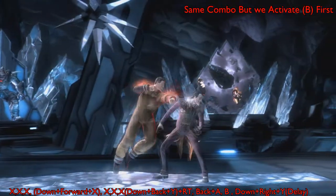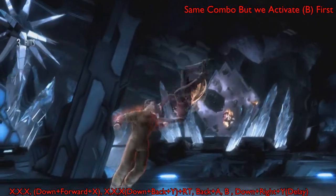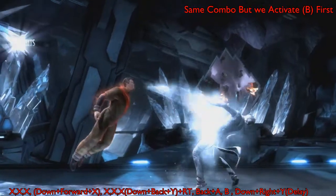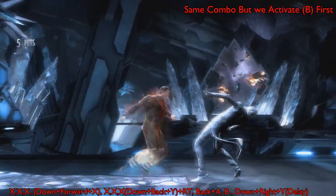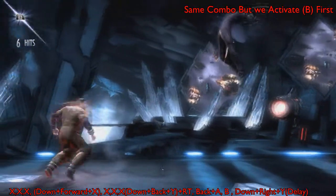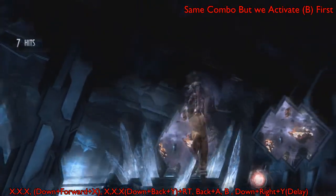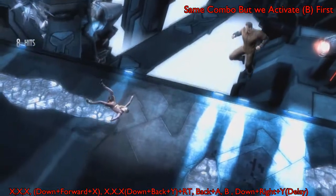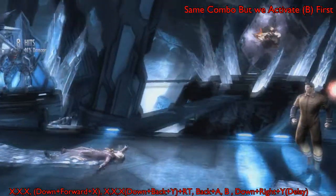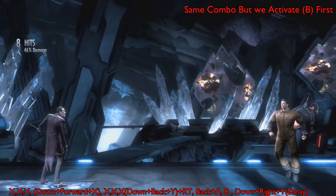It's the same combo as before, but this time I activate the B first. You actually get more damage points — I realized that right after I did the first combo. In this combo I actually missed on the second triple X, but it really doesn't matter. You still follow with the same combo and get just a little less damage than if you do the full triple X.